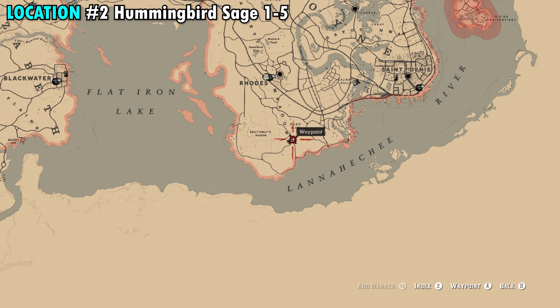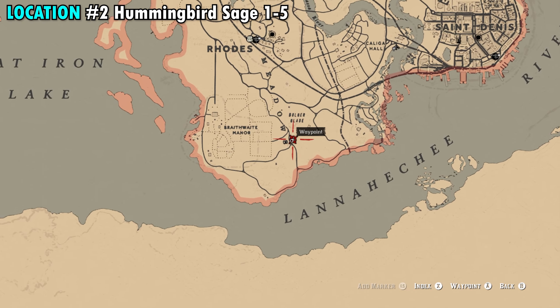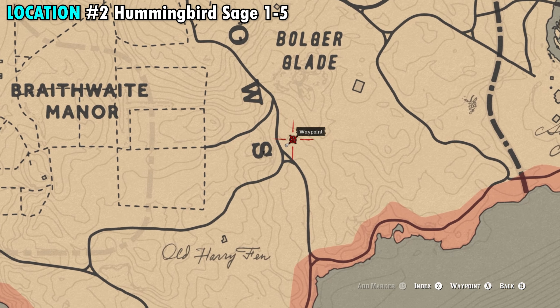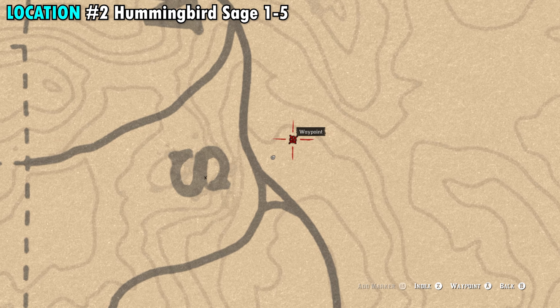Next, we need to gather seven sage. For that, we're going to head to the southeastern side of the map, south of Rhodes and just east of Braithwaite Manor. You can see the exact location here on our screen.